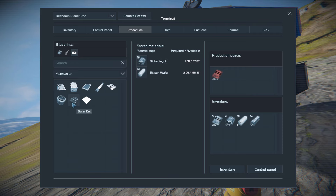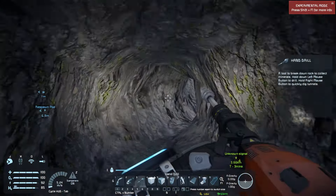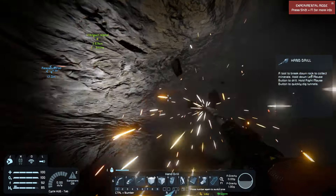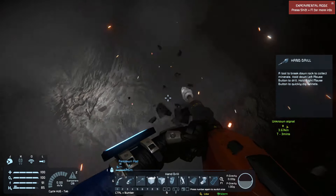Let's see if I can remember what we need — we needed 4 displays so I'll have 10 of those made, we needed like 50 computers, and like 30 construction components. I didn't get those producing, so I'm going to go back down in here and mine a little bit more because eventually you're going to need it and there's no real point just waiting around.